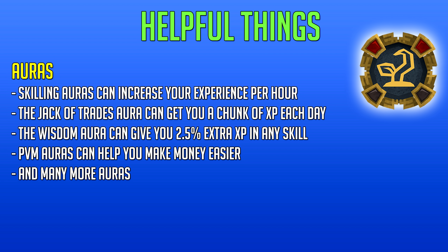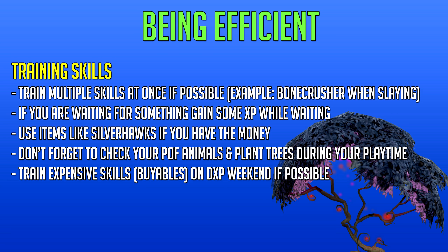Next up in terms of useful things are auras. There are so many different auras in game, but skilling auras are extremely useful if you're going for max cape. They do cost a lot of loyalty points, and if you enjoy PVM you're better off buying the PVM auras first to avoid wasting points — but if you have spare points it might be worth getting skilling auras for more experience. The jack of trades aura is great for a daily chunk of experience you can put into slower skills like agility. The wisdom aura gives 2.5% bonus experience in any skill. PVM auras like Maniacal, Reckless, and Runic Accuracy are very useful for PVM and can help you earn more money per hour.